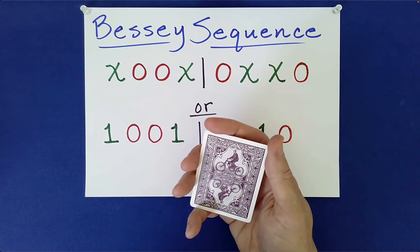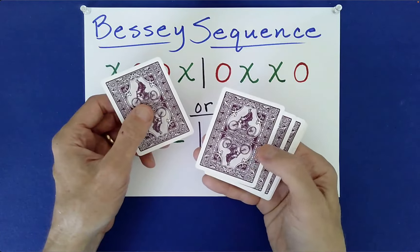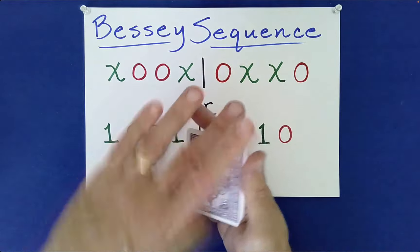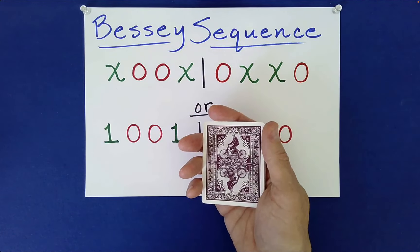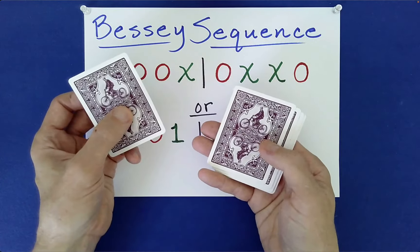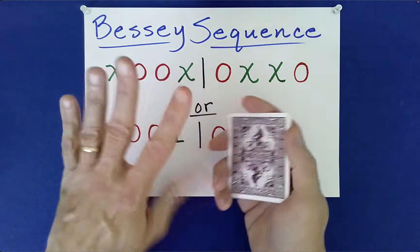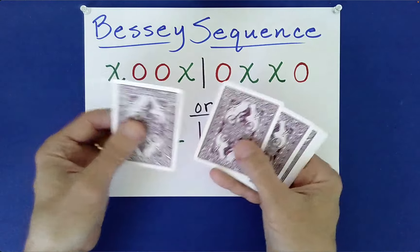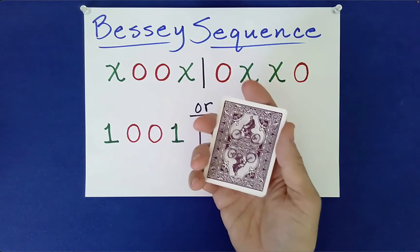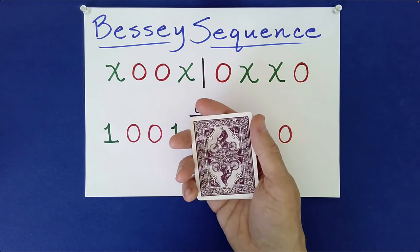Which would you like — an over-under or under-over? You want an over-under. Watch me so I don't mess up: push over the top card, then this one goes over, this one under — over, under, over, under, over. Would you like to do another, or mix in some under-overs? You want a couple of under-overs. We push this one into our other hand — under, over, under, over, under, over, under. You wanted two of those, so we'll do that again — under, over, under, over, under. Would you like to do any more Monge shuffles? We can do as many as you like.